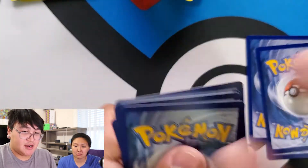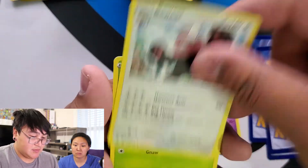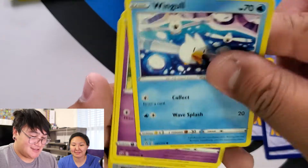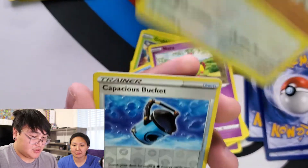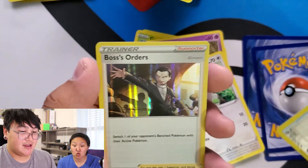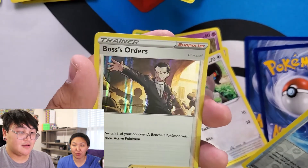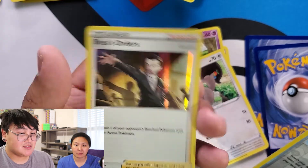Save the code card. Hattrim, Carkol, Bewear — save the energy. Croagunk, Wingull, Natu, Barboach, Skwovet. Reverse Holo Lampent. And a Holo Boss's Orders — that's like the third or fourth one.